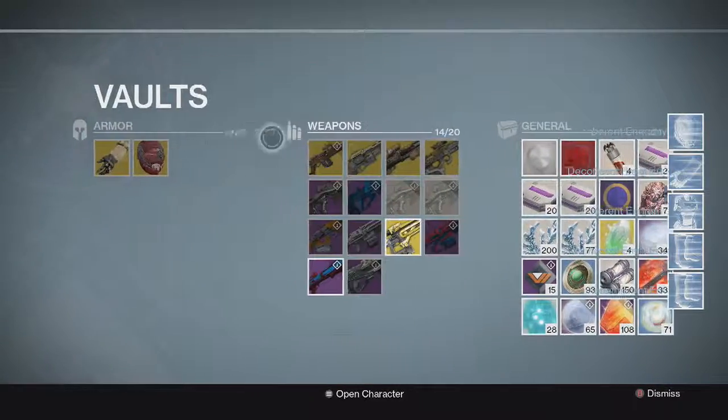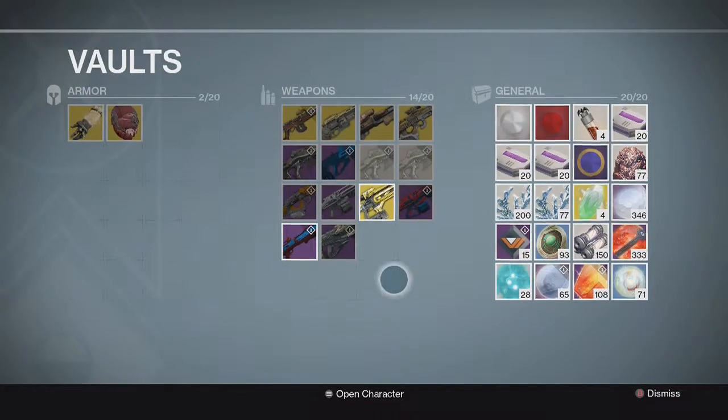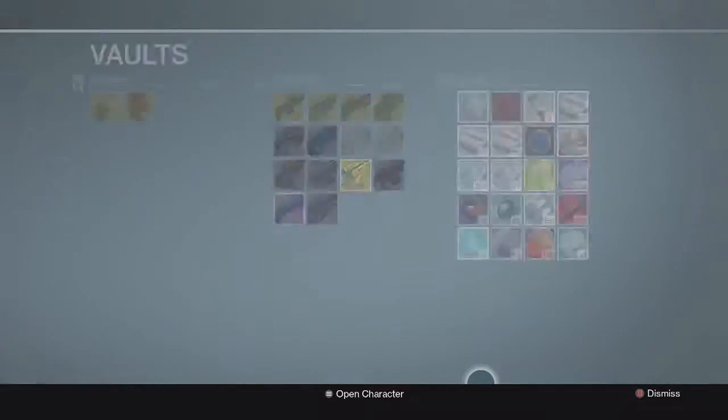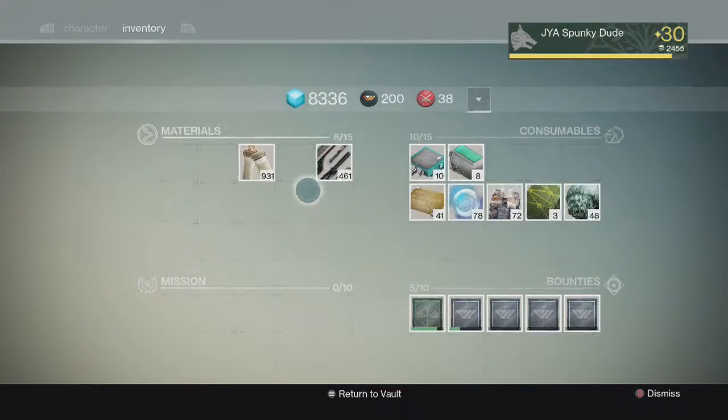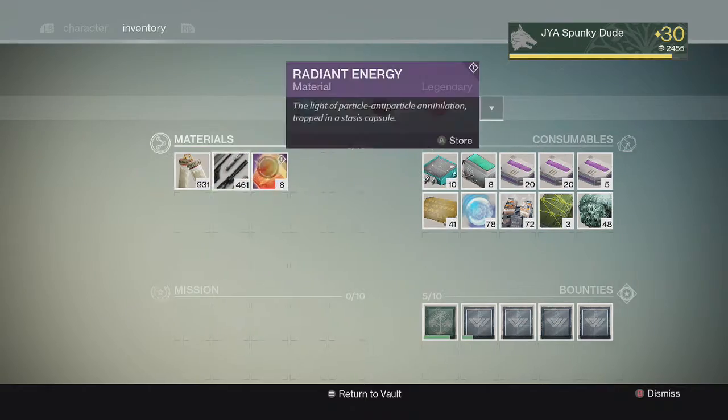And yes, these are my exotics in the vault. I might start dismantling exotics and some of these legendaries because I'm not going to use them. But I'm going to wait until my vault starts to get really filled up before I do that — I'm going to try to hold on to them for now.